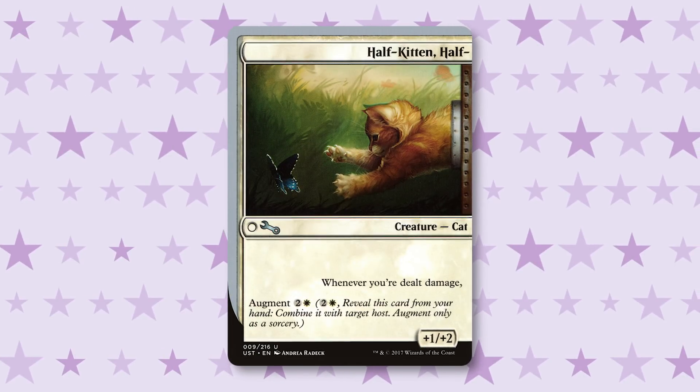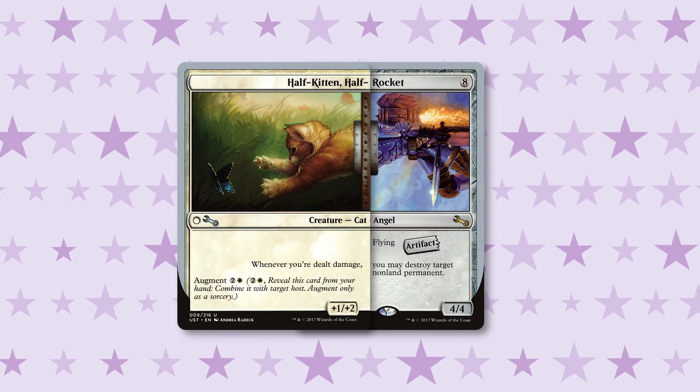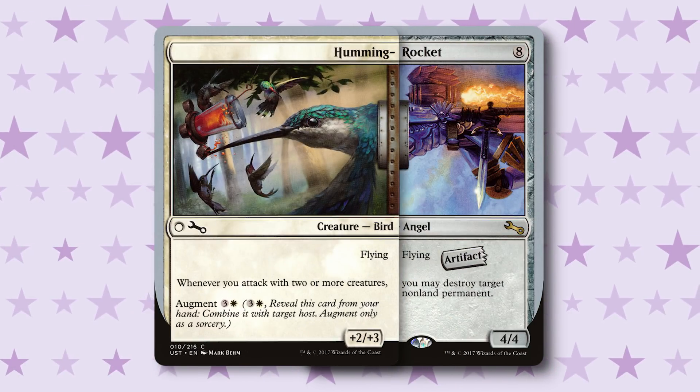Augment cards cannot be cast without a Host in play. They don't have a converted mana cost in the top right-hand corner; they have an Augment cost. This allows you to attach them onto Host creatures almost like an aura — but you're making something crazy laboratory scientists dreamed up. When you augment something onto your Host creature, you get a modification of that Host creature's ETB ability. For example, with Steam Powered you can pay five and activate that ability, and with Humming, once you attack with two creatures, it activates that ability. The main two colors for Host and Augment are green and white.